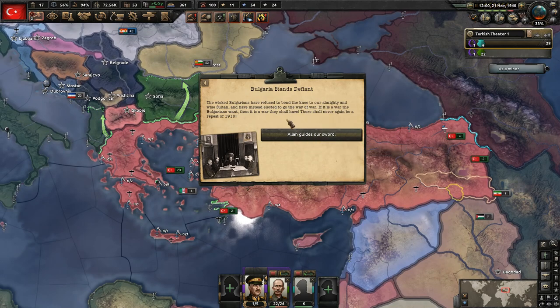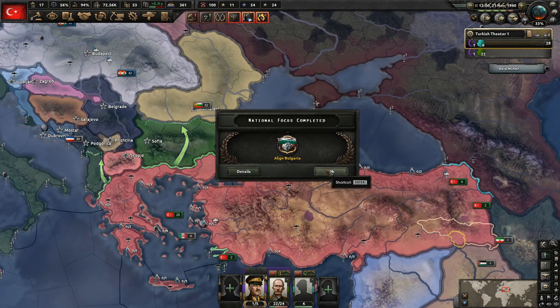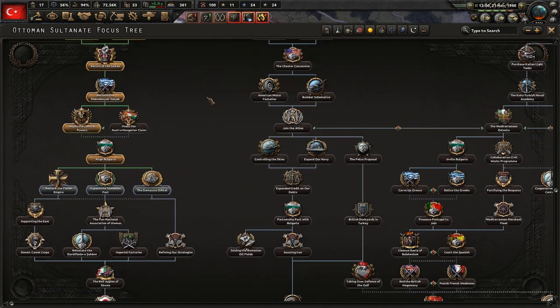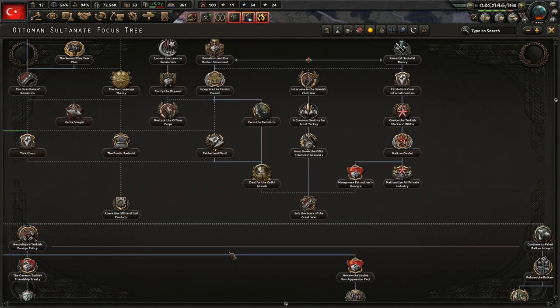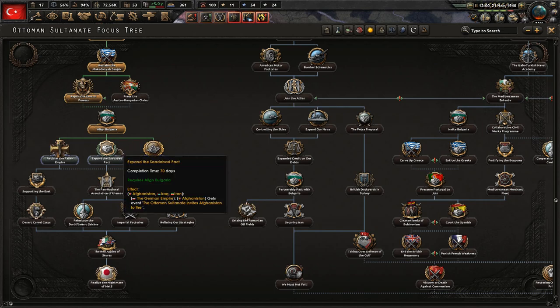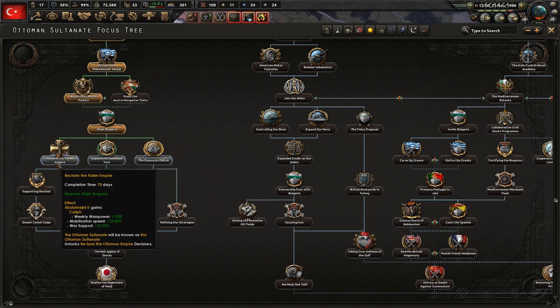Bulgaria stands defiant — the Bulgarians have refused to bend the knee and elected to go to war. That allowed us to get the puppet war goal against the Bulgarians, though if we go to war I'd probably just annex them. We do need to select our next focus. War against Bulgaria means war against the Romanians as well, and we'll get the help of the Austrians, Hungarians, and Germans — so it should be a fairly quick and easy conflict.